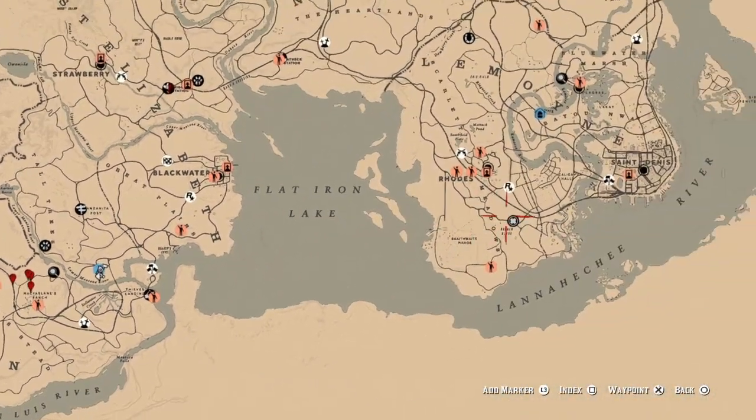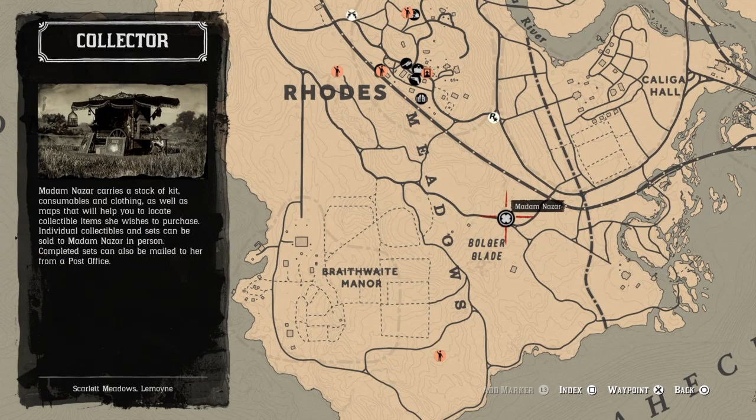That's it, guys. Once again, Madam Nazar is going to be located over here at Boja Clay today, and the nearest fast travel is going to be Roads. I wish everybody luck on their dailies — later!